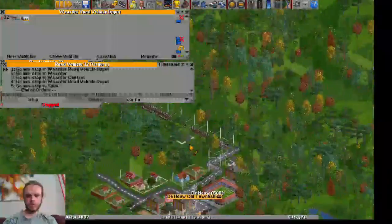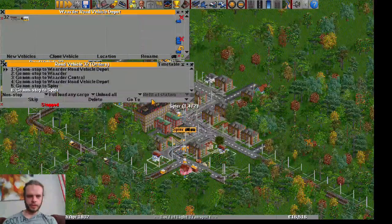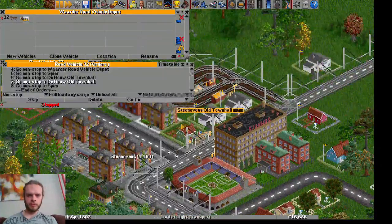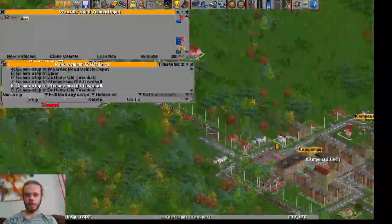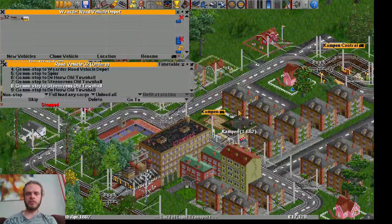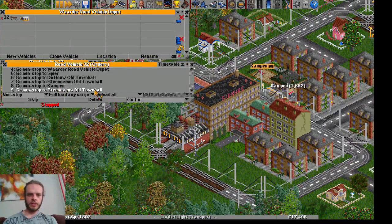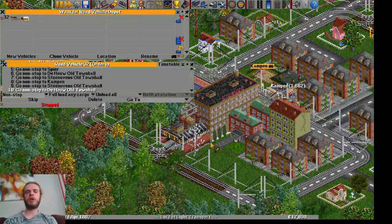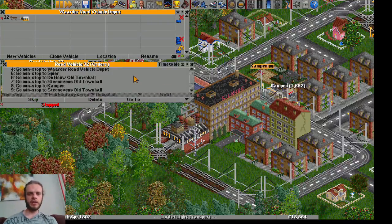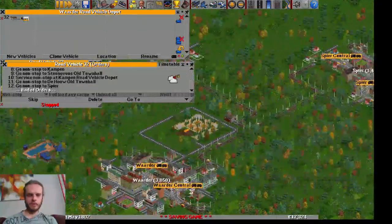Then through this station at Spear, through this little town. From the depot: to Waarder, to Waarder central, to the depot, to Spear, to the Hau, to Stainovens. Let's give it a name — this will be the line Waarder Kampen. Actually, let's put this all in an even bigger group called Waarder, because later on we might make lines starting from somewhere else. By the way, I got sidetracked — I first watched OpenTTD let's plays from Zest Husky, who plays things his own way and makes things realistic, which inspired me to play and make my own let's play.